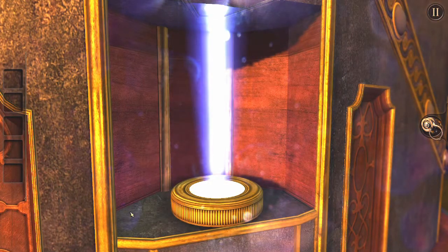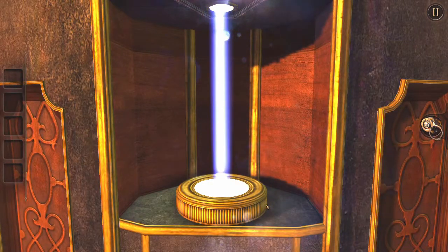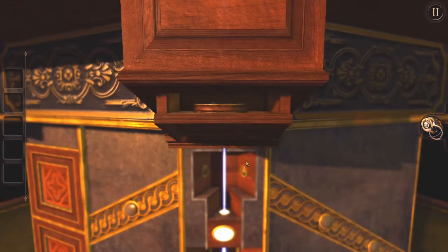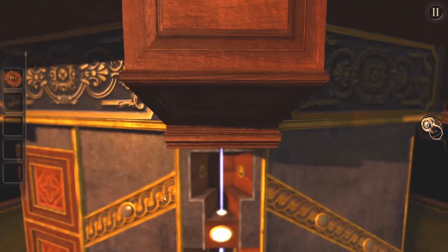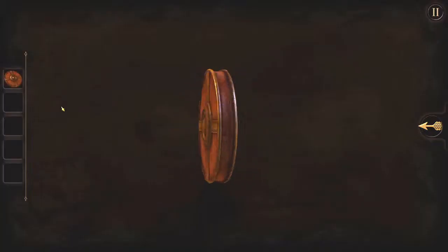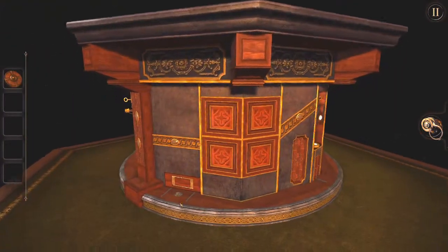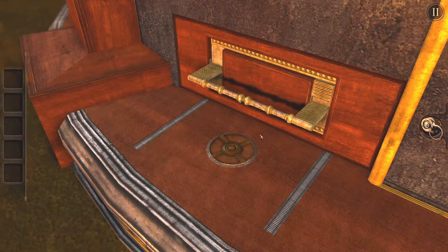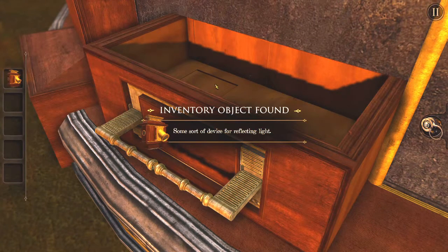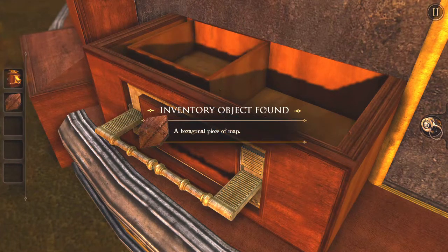Well, I can focus the beam using this. That much I want to focus this beam — gives me a flywheel with a cross shape in it. I just saw a cross shaped thing on the box — go in there. Gave me a handle, gave me a thing, and another thing. Hexagonal piece of map with a little peg in it.